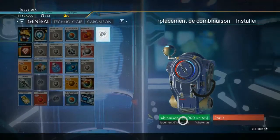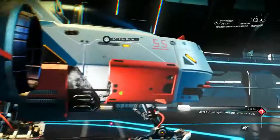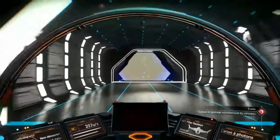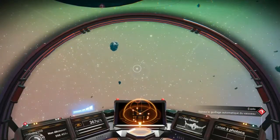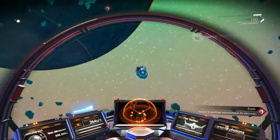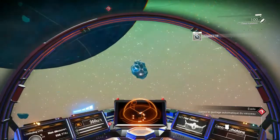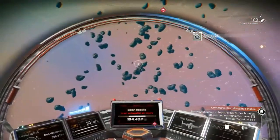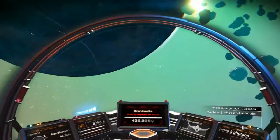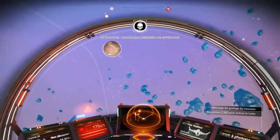Donc on va augmenter d'une case l'emplacement — 10 000 unités. On a trouvé un nouveau multi-outil, il a l'air pas mal, mais le problème c'est que maintenant on n'a pas le scanner qui nous faisait payer énorme. On va avoir droit à un petit combat spatial les amis. Vaisseau ennemi, on approche.